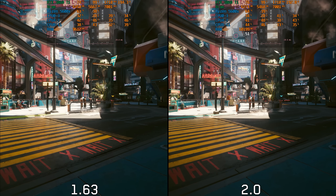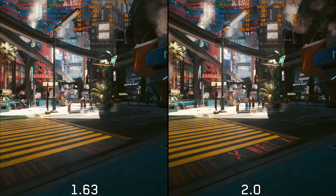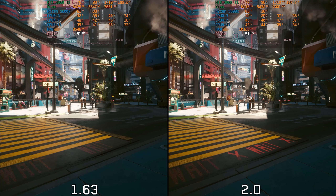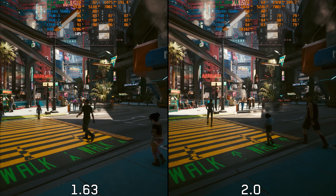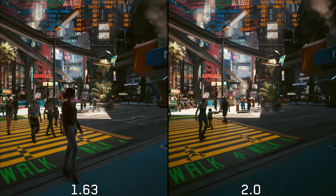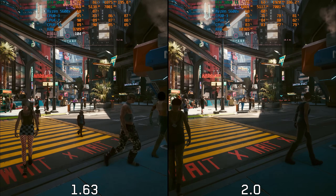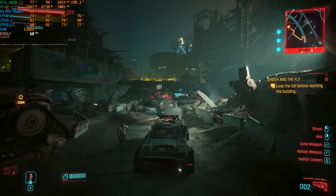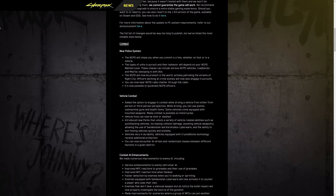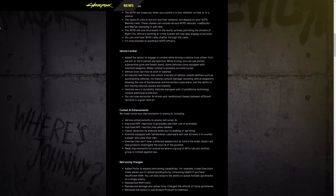Let's kick off with a quick comparison between version 1.6.3 and 2.0. In terms of GPU performance, there is no significant difference between the previous version and the new one. However, when it comes to CPU performance, it's a whole different story. Update 2.0 is more CPU intensive — the previous version runs around 25% better compared to the current version. The new Police AI system introduced with Update 2.0, alongside many improvements to NPC reactions, could be the reason behind this difference in CPU performance.